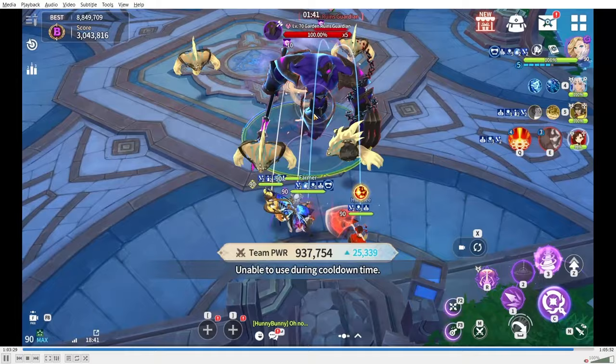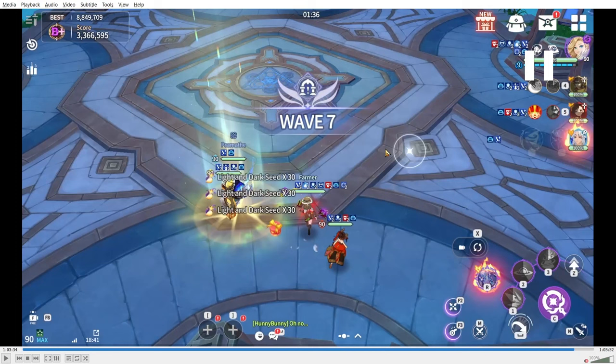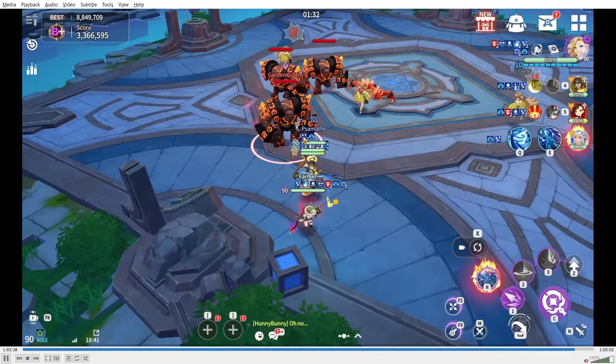Once you clear the final mob wave, switch Lala to Pisama. There will be another boss wave — you don't actually need Pisama's skill for this one; a quality defense break and your summoner is enough. But after that comes the critical moment: a wind and fire heavy wave that is extremely difficult to kill without an ultimate.